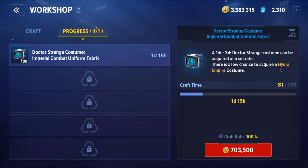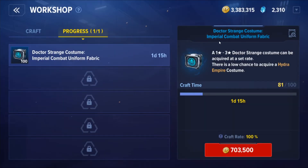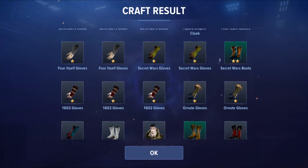It was supposed to be a Christmas present, but it hit me that I had to wait eight days for the craft to finish, which was frustrating. I waited a bit, but now I can't wait anymore. There's also a way to speed this up by unlocking another crafting slot, which costs crystals, but let's just go ahead and open them.